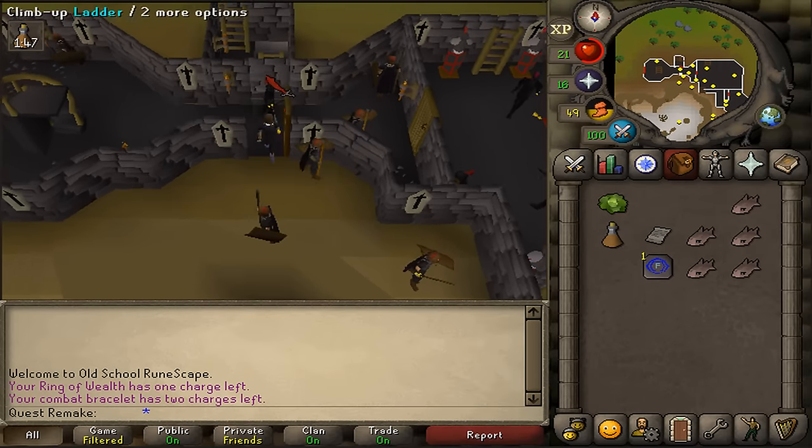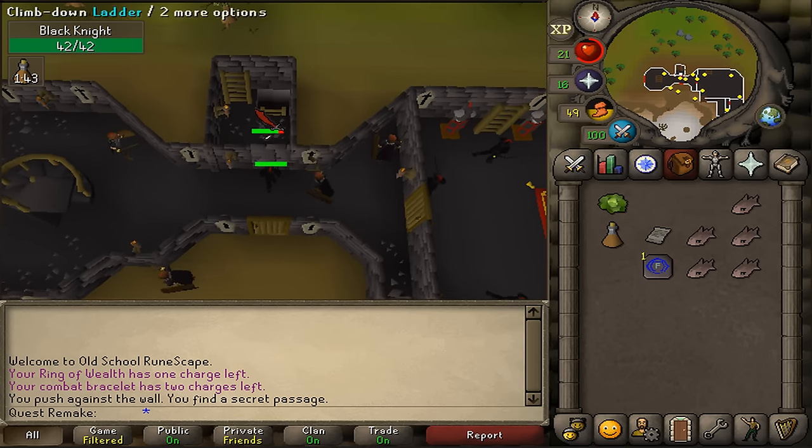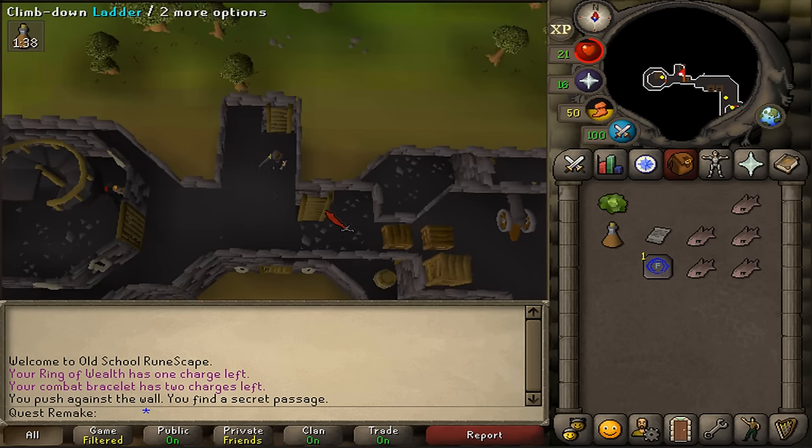Immediately push the wall just north of you, and then climb the ladder twice. Next, go a bit east and climb down the ladder.